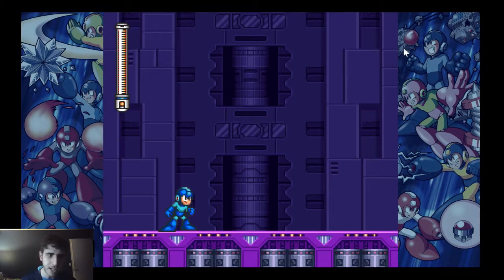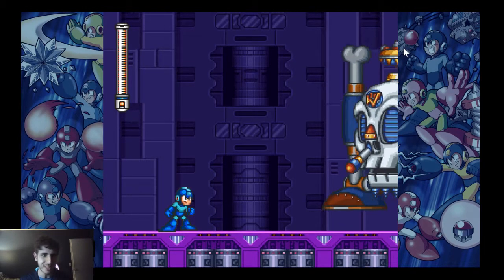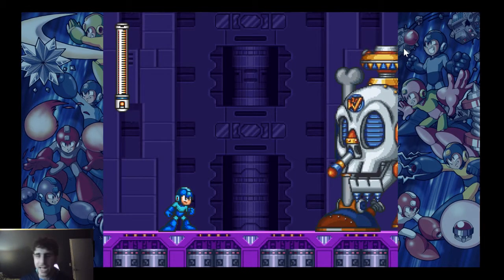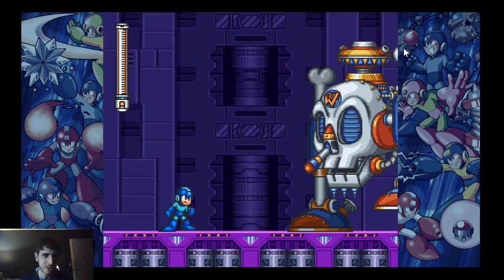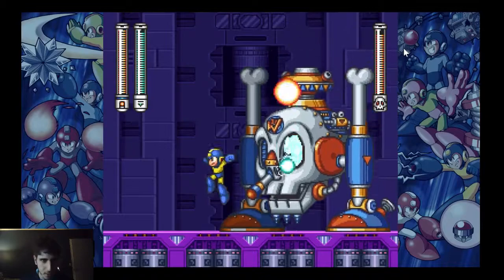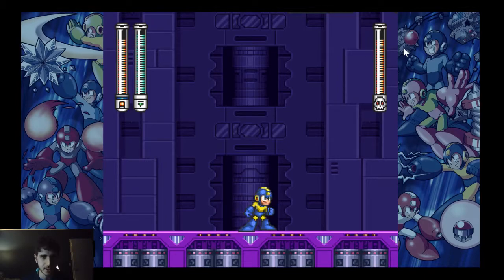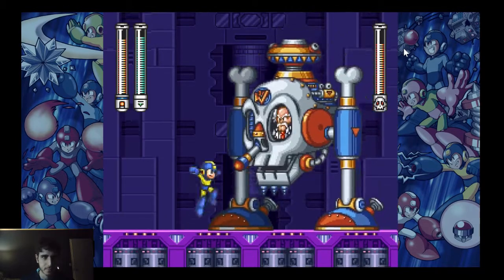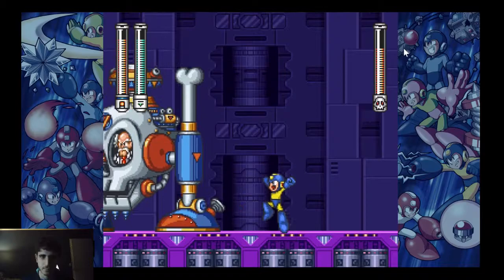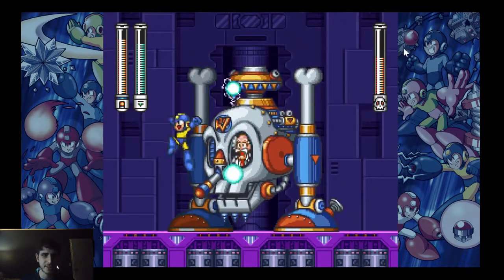Here is my replay for Wily Machine 7 — it's not a gold, but honestly I don't really care because this was really difficult. For those who don't know, this is Wily Machine 7 from Mega Man 7, and you are not allowed to use E-tanks. You have to beat both the machine and the capsule without any E-tanks, which is much easier said than done. First I use Thunderbolt to try and damage his machine.